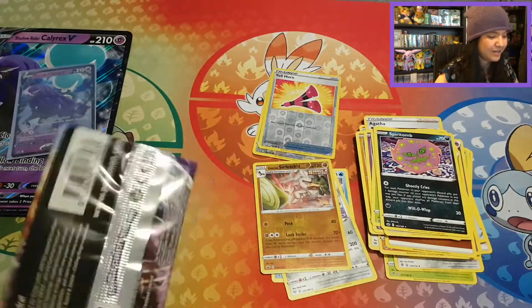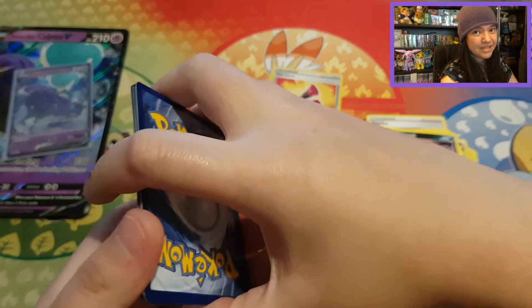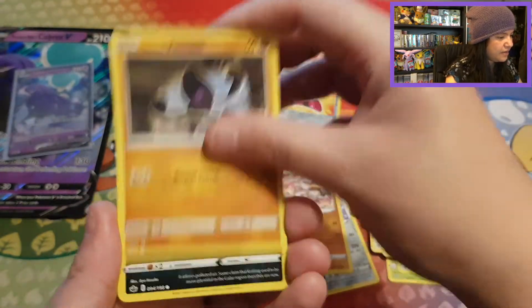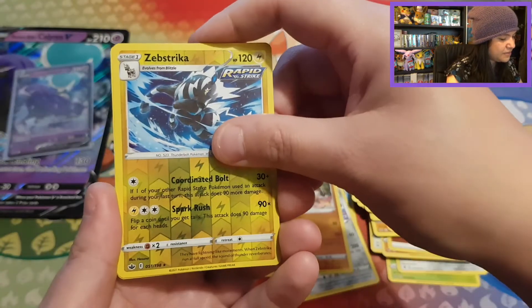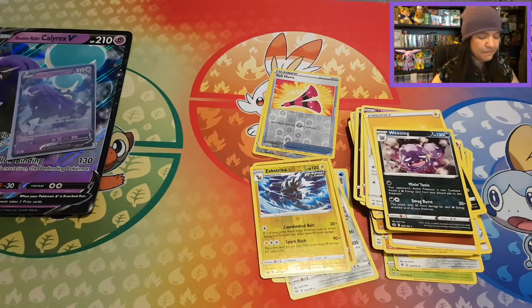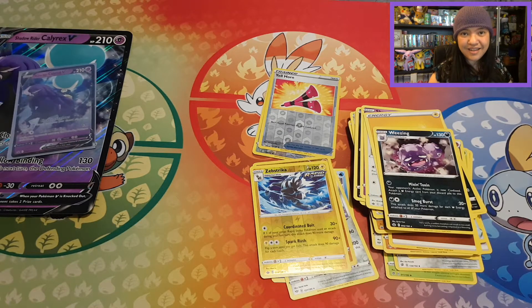I've been luckier with the build-and-battle boxes of Chilling Reign, which also have four packs but only of Chilling Reign. Let's see if this last pack can give us some last-pack magic. Starting off with Impact Energy, Path to the Peak, Drizzile, Snom, Galarian Yamask, Cofagrigus, Shuppet, Skwovet. We got a Reverse Rare Zeraora, and just a common Weezing with a Lightning Energy. Such a beautiful Weezing — it matches a little with my hat. Code card for Chilling Reign.